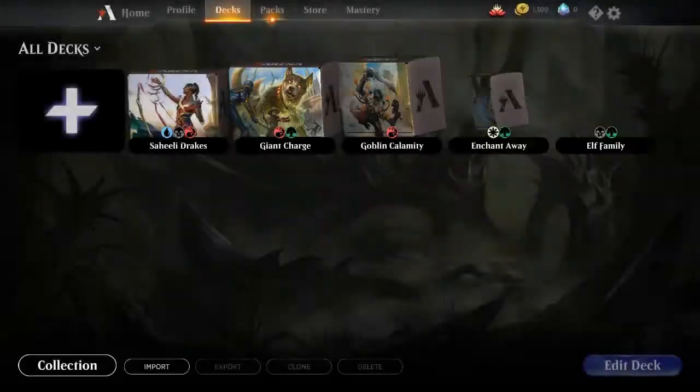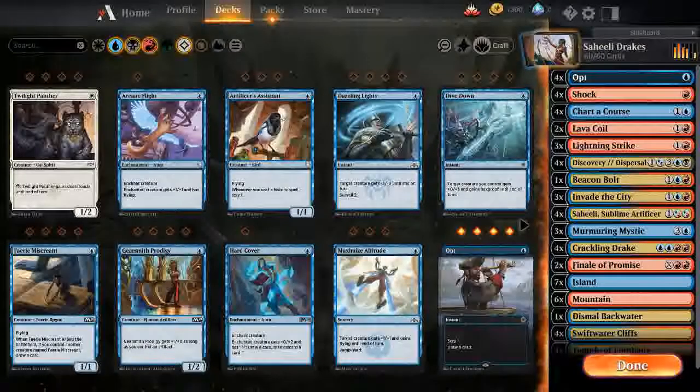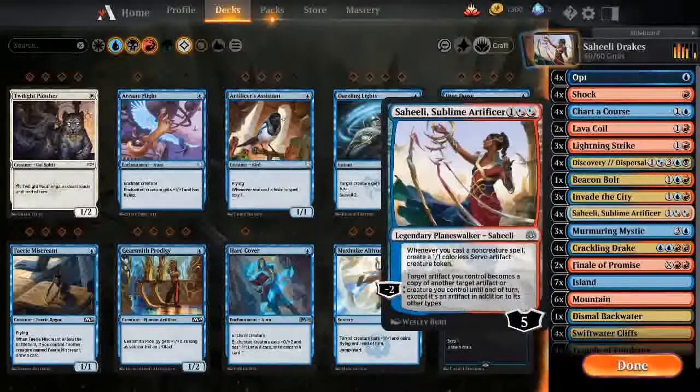Right now we're going to use our deck for today, which is a Saheeli-based deck. I have been using this deck for a while now, both on paper and here in Arena. It's a basic drake build — the same drake shell, but it has four Saheeli Sublime Artificer, which would copy any creature once you have a servo in play.